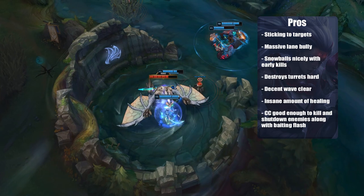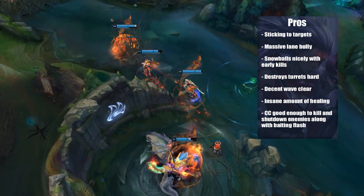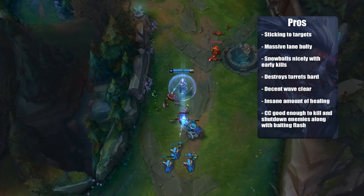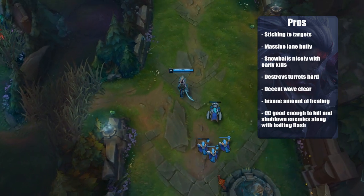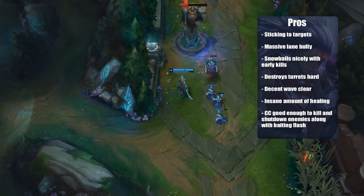Diana is a big lane bully into many matchups. It's a skill matchup against Talon, but a Talon will be frustrated by how much she can shield against his bleed. I have experience maining Talon and fighting Diana — it's not nice knowing they have Seeker's Armguard, a double shield, Bone Plating, and Revitalize. That's big defense. But from Diana's perspective, she's just not going to die easily as long as she plays tactically, and she snowballs nicely with early kills.